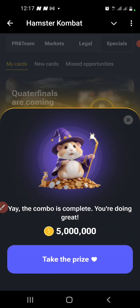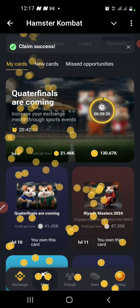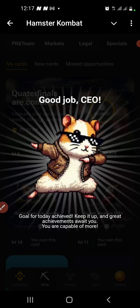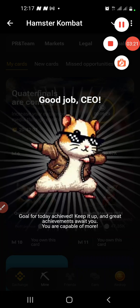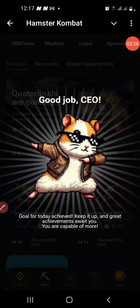The combo is complete — you're doing great! Click on it to claim the reward. You get 5 million that you can use to increase your profit per hour. We are done. Don't forget to subscribe to the channel — every detail is in the Telegram channel; click the link below this video.